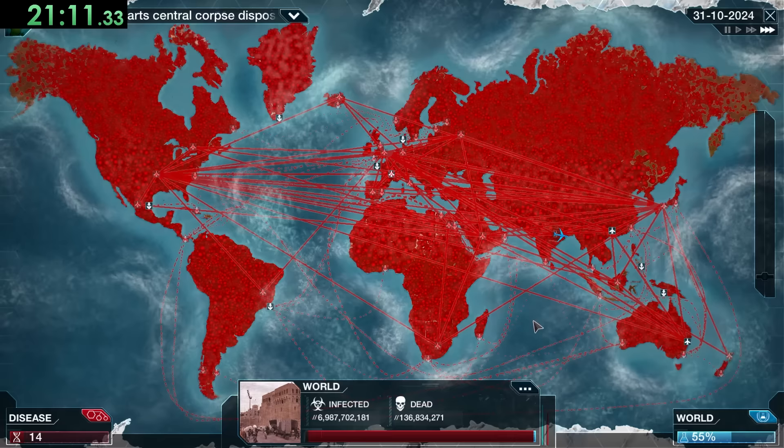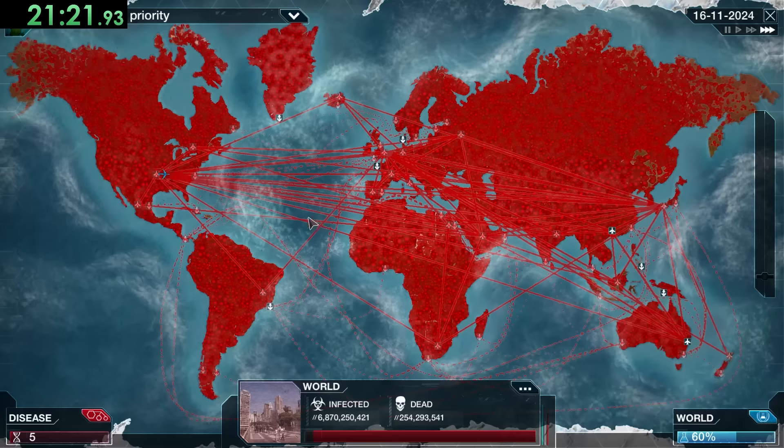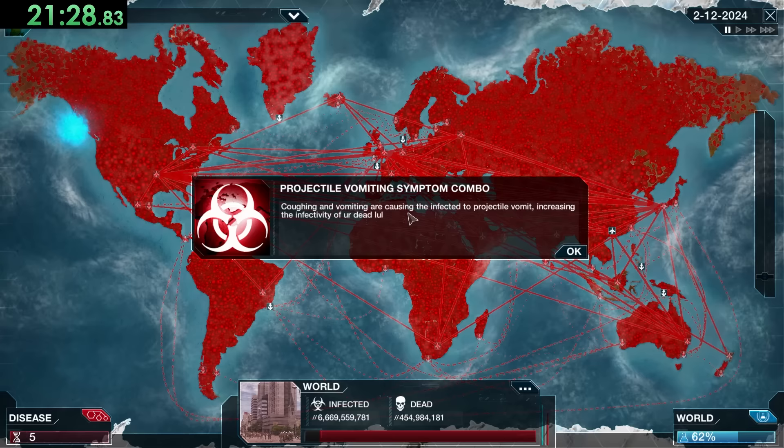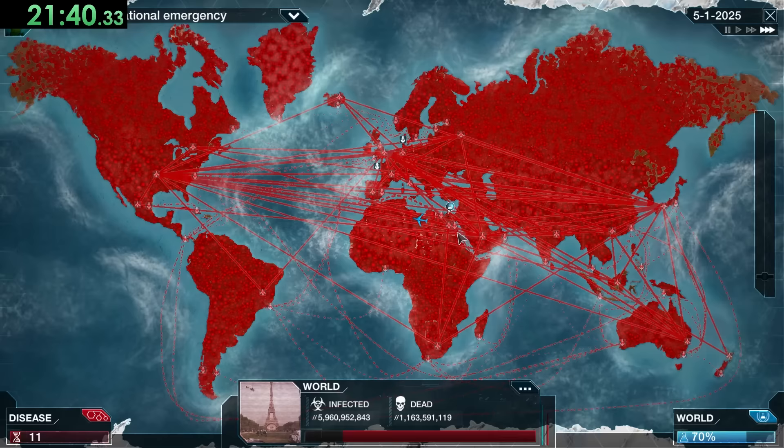It's a pretty weird dynamic: normally at this point we're getting so much DNA and trying not to kill people too fast so everyone can get infected. But right now we've infected everybody already and it's just about hoping we can squeeze out a tiny bit of lethality before the cure is made. This is probably the most stressful part of this run — the cure is ticking at about a percentage every second.